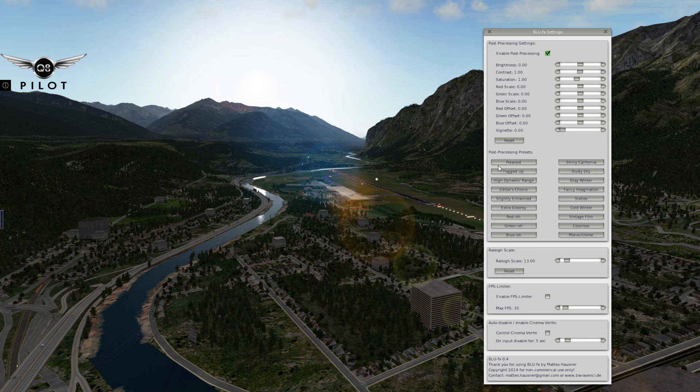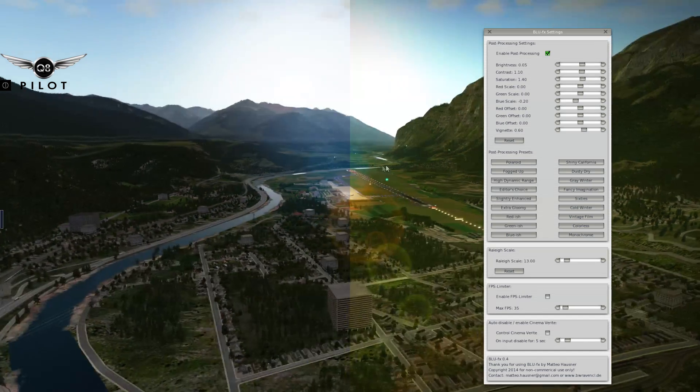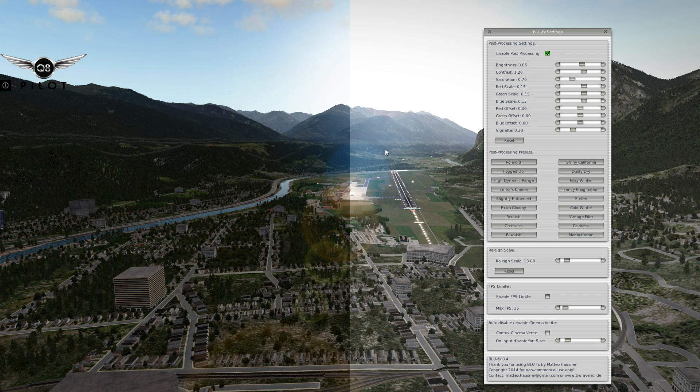The very nice thing about it is it's got all these presets. For example, Polaroid — you get this kind of a photo effect. It gives you the before and after, so you can see for yourself whether this is what you want or not. This is the fogged up preset — you can see the difference between this and the default X-Plane with RealTerra Haze. And you can change the settings for these presets as well.